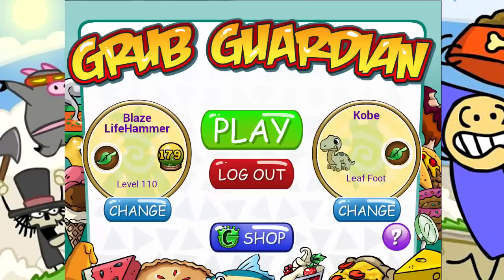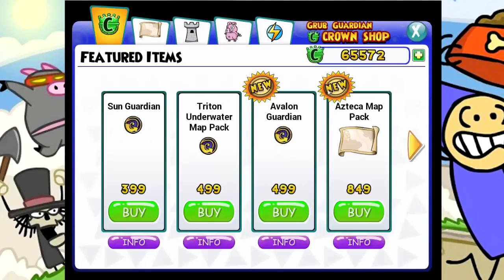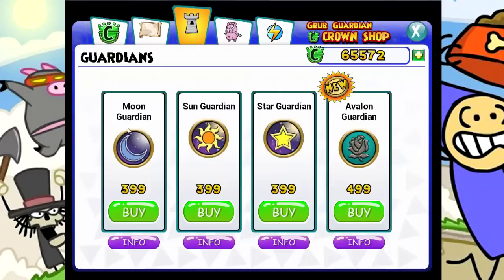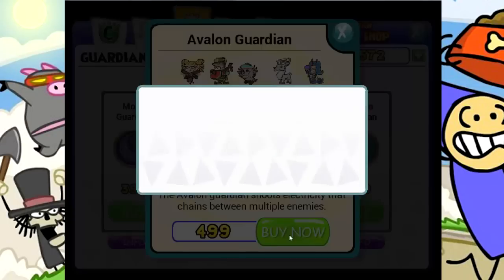I've been looking at comments and seeing what people are saying about the series, and I'm glad a lot of people are enjoying it. People have some suggestions about the towers. There are some towers you can get in the Crown Shop as well as the map pack and stuff. So let's click them — we have Moon, Sun, Star, and Avalon Guardians. People were saying the Avalon one is good, and I think it was the Star one too. Avalon is the newest and most expensive one, and it emits electricity that damages enemies.